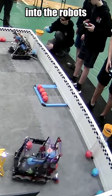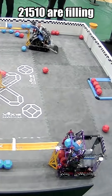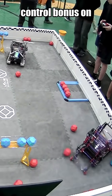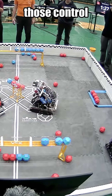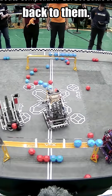Both Blue Alliance teams here match loading into the robot's intakes. 2-1-5-1-0-R filling up the robot, scoring so fast and clean in that long goal, getting that control bonus on either side. Looks like the Red Alliance is mainly focusing on those center goals, getting those control bonuses. But Blue Alliance is contesting that right now, scoring in the upper middle goal and getting that control bonus back to them.